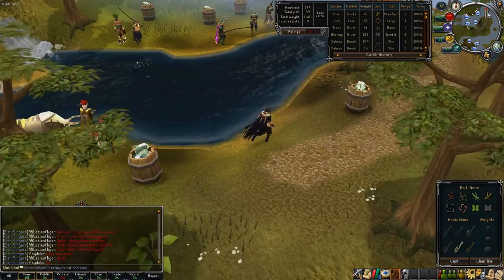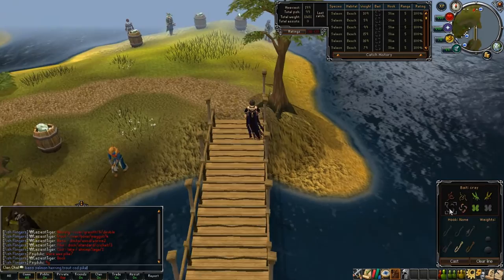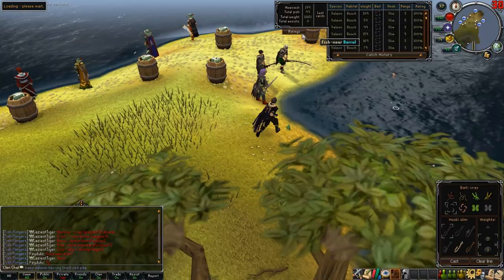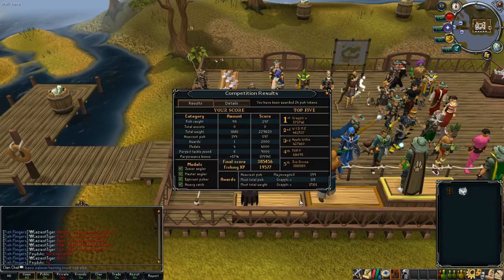Once a competition is over, you're awarded medals, awards, and tokens based on your performance. It's best to leave the area between competitions and re-enter four minutes prior to the start of the next one. This ensures that the hint you get from the fisherman is for the upcoming competition rather than the one you just finished. However, you can choose to remain in the starting area if you have tickets and wish to take part in another competition.